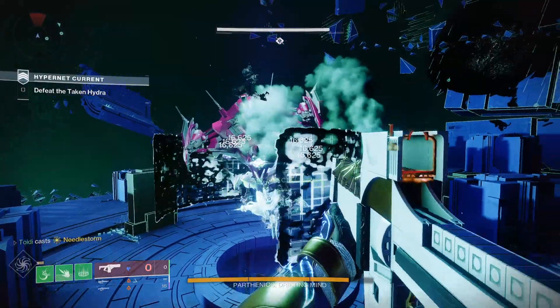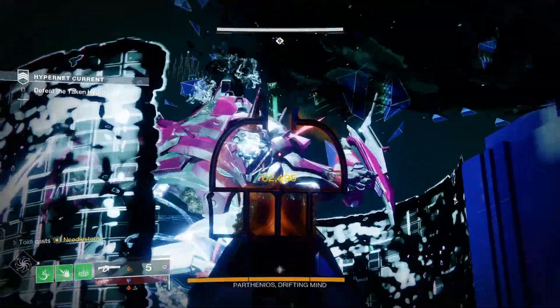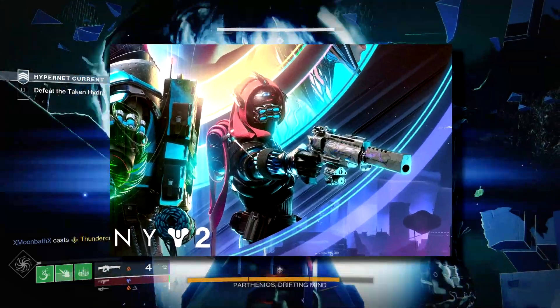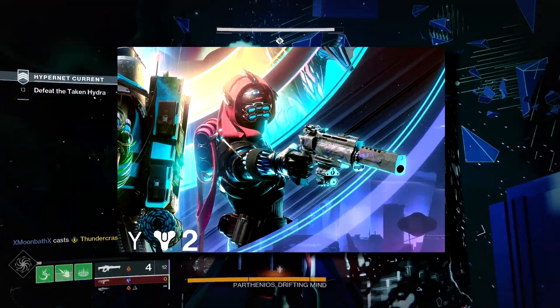Now, as for what the raid exotic or the unknown exotic will be, we have a couple of options. Starting in the promotional art, the Hunter is holding this hand cannon. We haven't seen this before, so it's definitely not off the list to be the raid exotic, because it has a pretty unique silhouette, which is common amongst raid exotics. However, I think there is a better option.